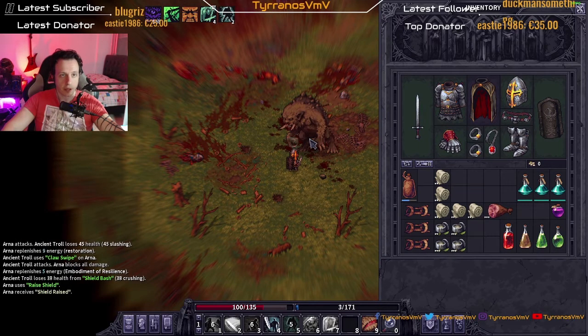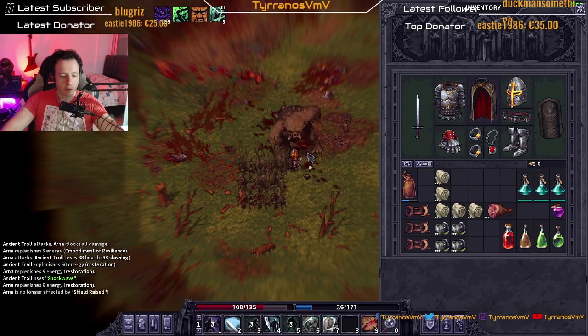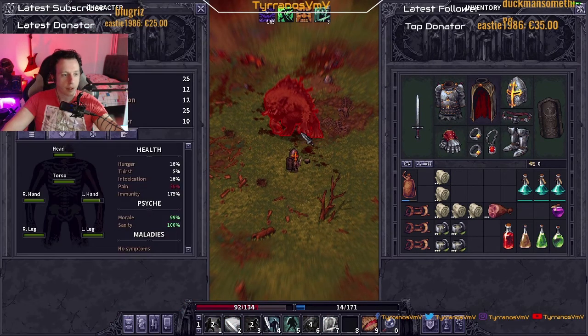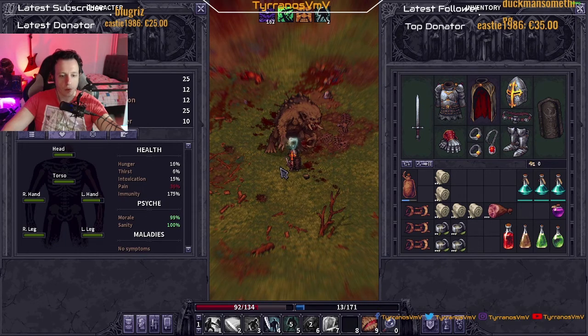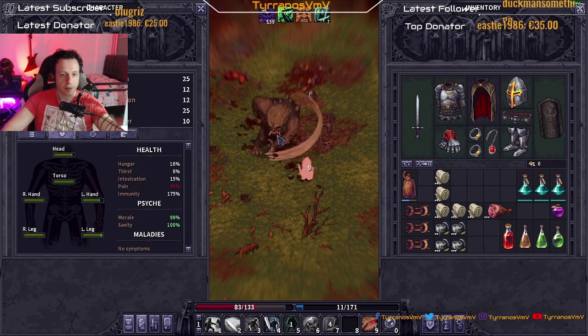Shields up, blocked — hit him, dodge, defensive stance, shield bash. Limbs are doing perfect. Go there, jump there, shield up blocked — nice. Defensive stance again, dodge, hit him — okay, that's fine. Let's go close, he's gonna do that — perfect.